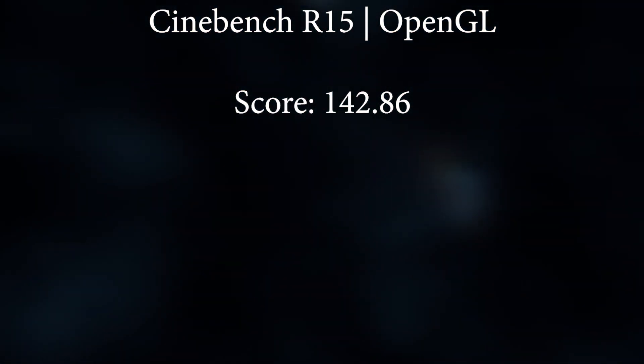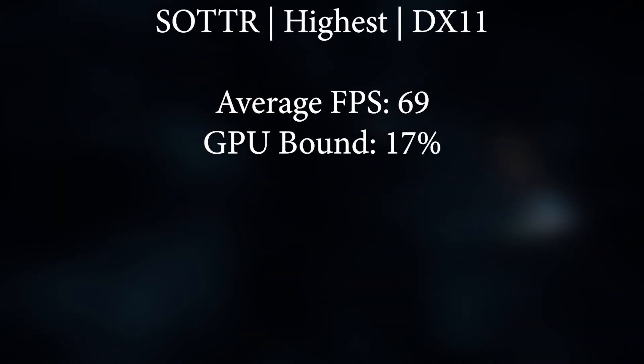Now to our only paid benchmark — Shadow of the Tomb Raider at higher settings, DirectX 11, got an average FPS of 69 and a GPU bound percentage of 17. Definitely not too bad and I think it's a good pairing for the Ryzen 5 3600.